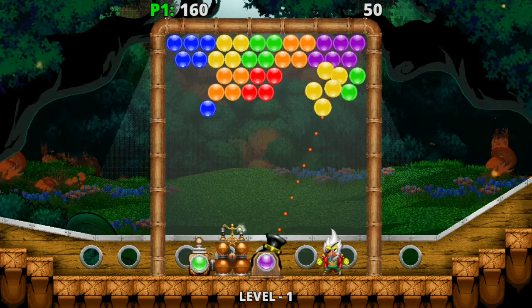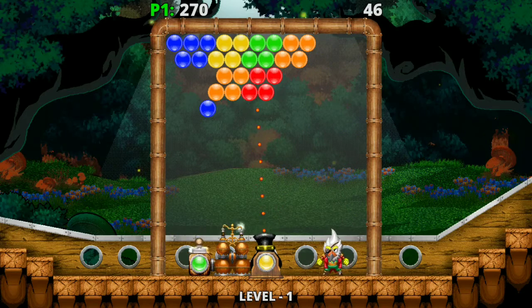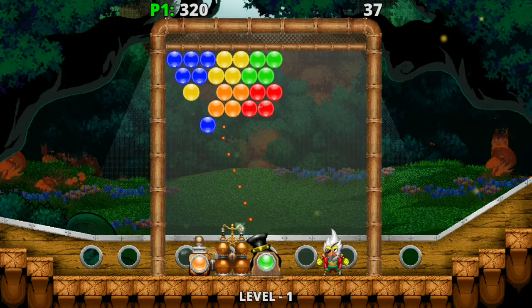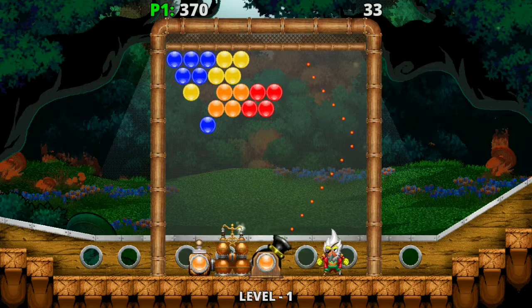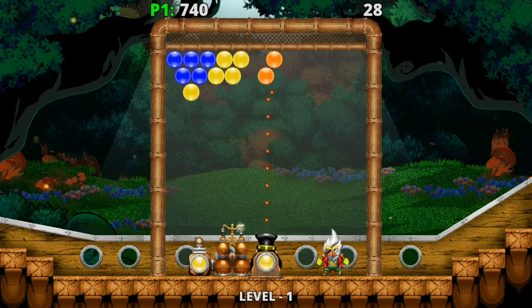Essentially all you do is clear the screen of all the colored balls — that's the whole game. The game does get harder; for instance, in later levels you don't have the guide available to you — it's just non-existent.